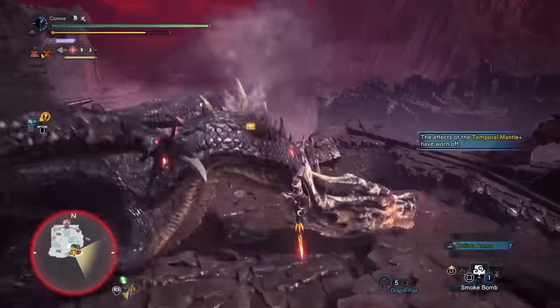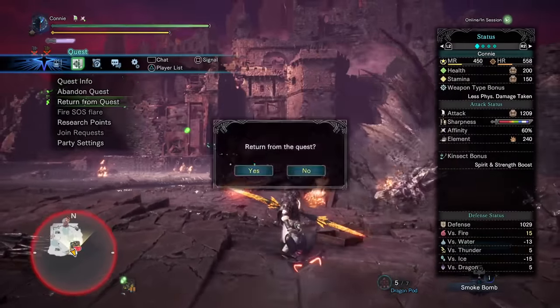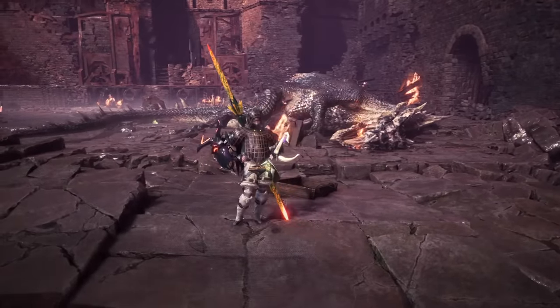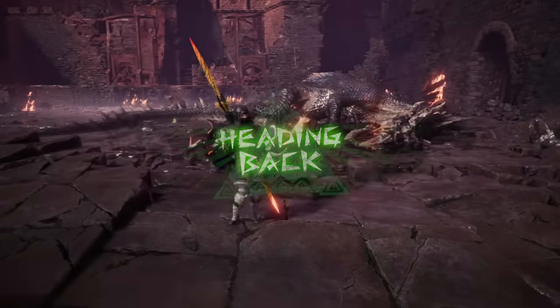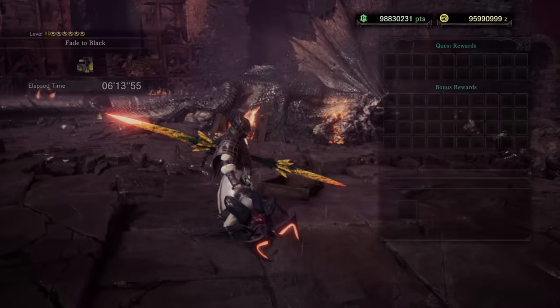Hello again, Cons here. I recently did a video on farming Fatalis Evil Eyes using cone baiting with Frostcraft Greatsword. Everybody seemed to find that video fairly useful, but there were a contingent of people who found it quite difficult to do, and I understand why. Right now I'm just showing you the sort of runs that you can get with this new, updated method.